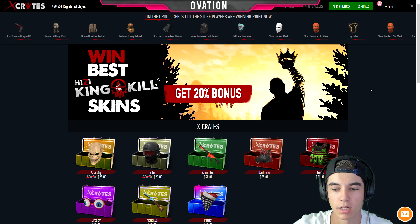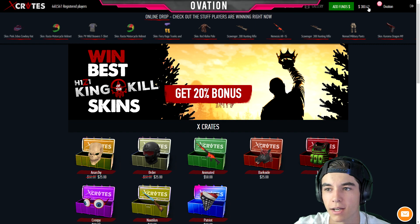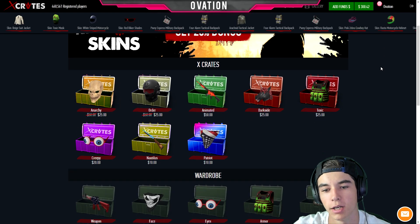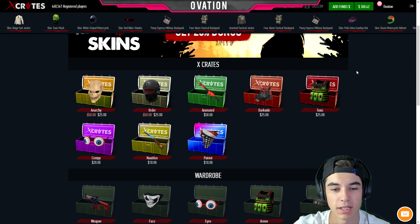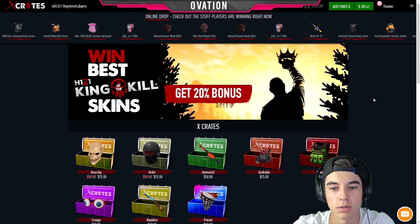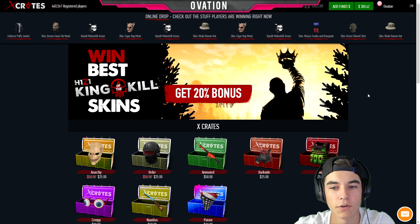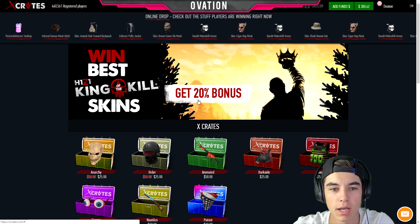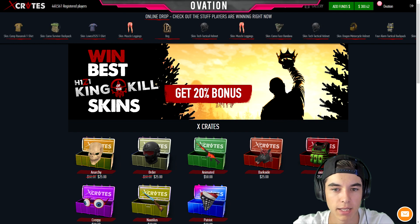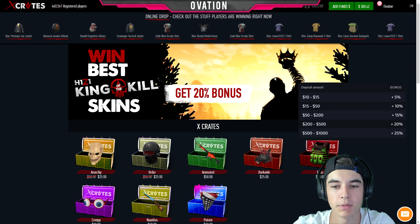As far as I know, I did actually play on this before — you can see that I have 42 cents because I did end up playing on this website before. I only did like a $20 item but they did end up finding me after that, which is pretty cool. This is actually the first ever H1Z1 crate unboxing website. They do have a 20% bonus right now — you get up to a 20% bonus on your first deposit, and then on any other deposits you get a certain bonus as well, which I'll put on the screen.